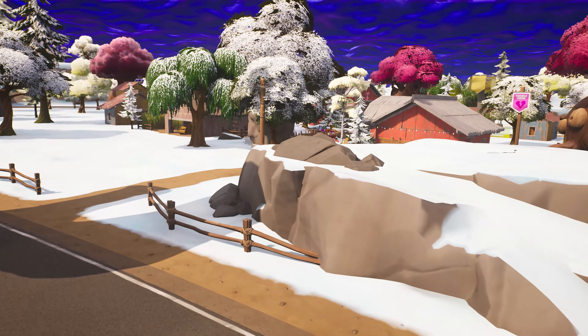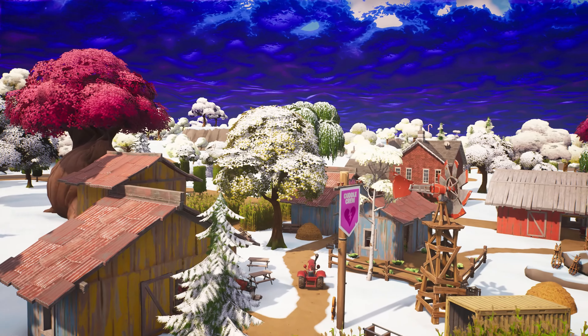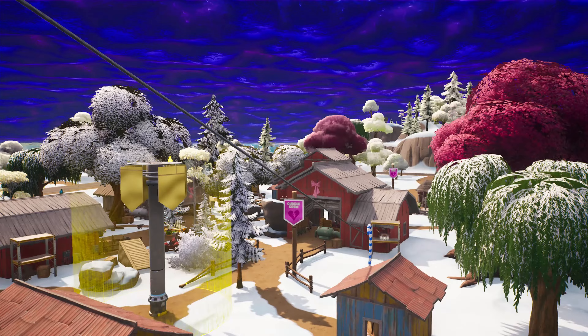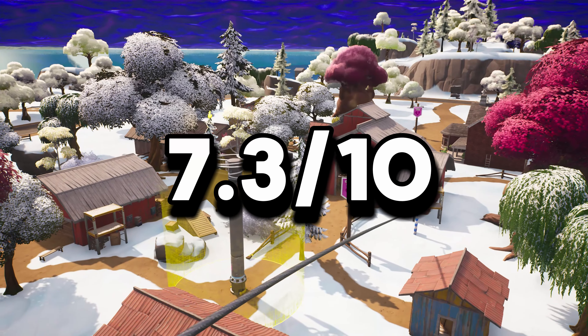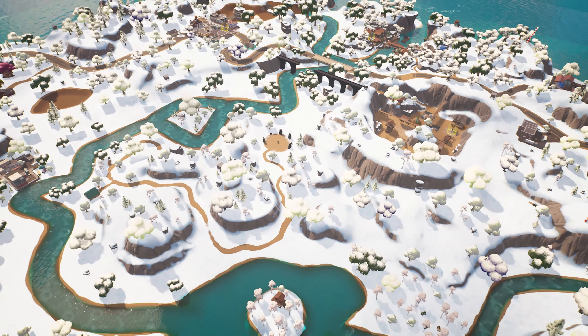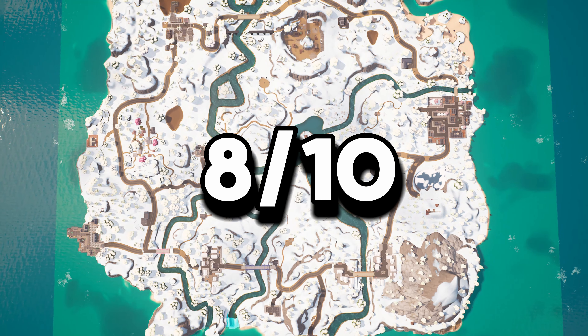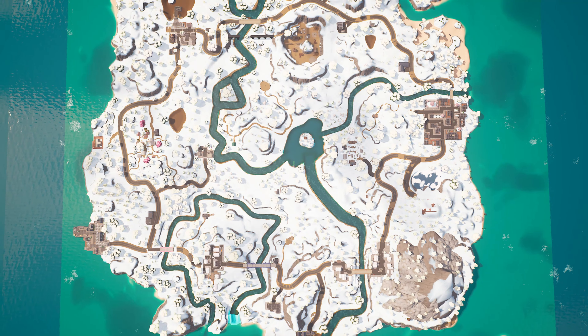And for the last POI: Cuddle Crops — a farm POI that's been completely taken over by Cuddle Team Leader. My rating for this POI will be 7.3 out of 10. Now that's all the POIs. My general overview for this map will be 8 out of 10 — a total improvement to what Venture 2 was like.